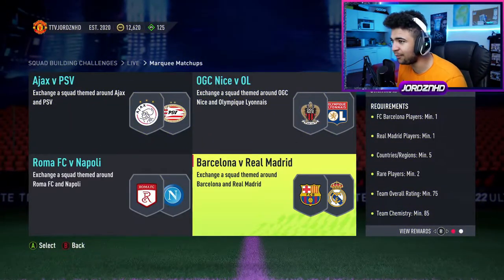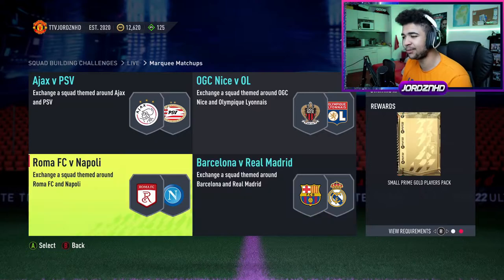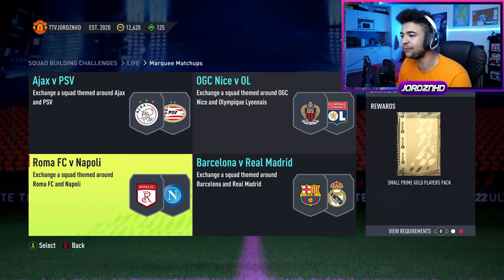Marquee Matchups: you've got Barcelona vs Real Madrid — one Barca, one Real Madrid player. Countries Min 5, Rare Players Min 2, 75 overall with 85 chemistry for a Prime Mixed Players Pack. Then you've got Roma versus Napoli — Roma Min 1, Napoli Min 1, players versus one club Max 3, Gold players Min 5, 72 overall with 80 chem for a Small Prime Gold Players Pack.